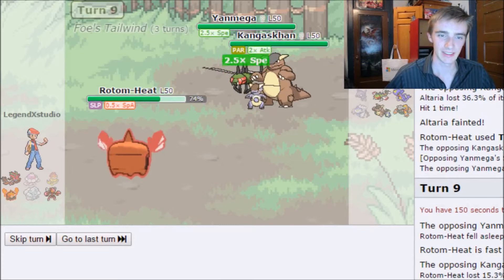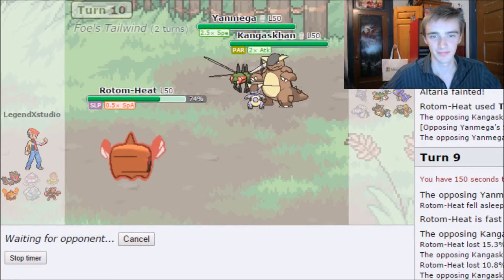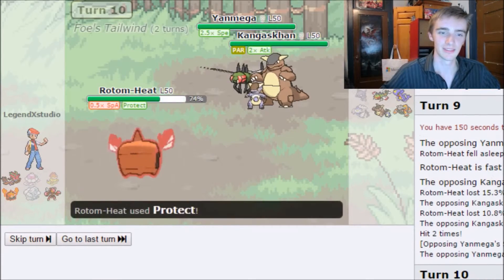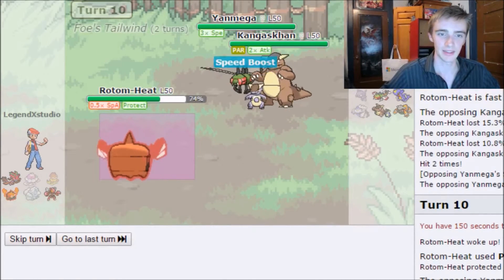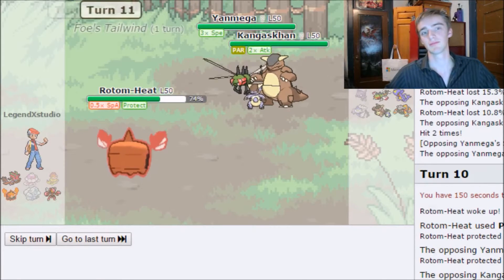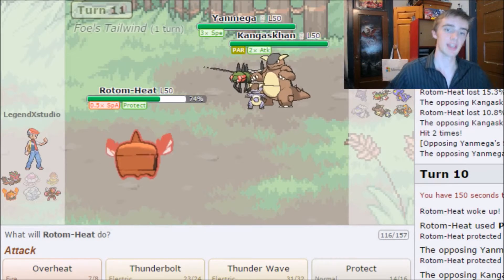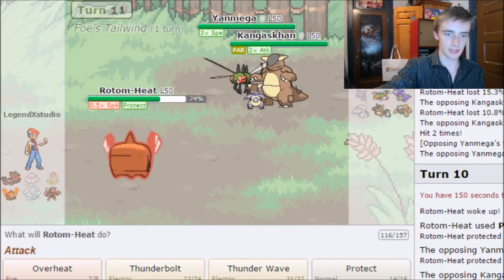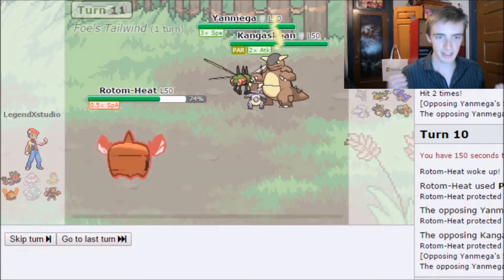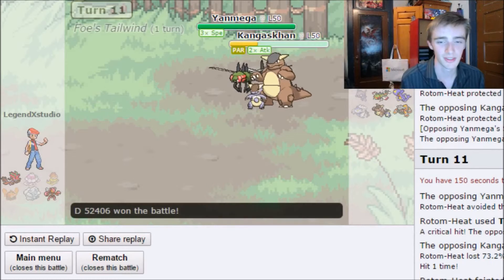They get a Speed boost and I'm asleep. I wasn't expecting that Gravity. I Protect and they try Hidden Power, then Return. Mega Sableye has Hidden Power, Tailwind, Hypnosis, and Protect. They miss Hypnosis but land a crit Thunderbolt and Return — goodbye Rotom. You did good.